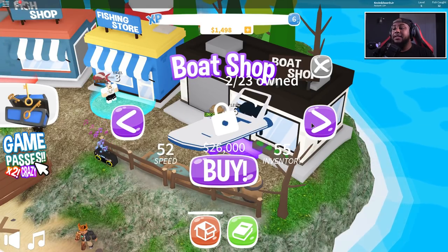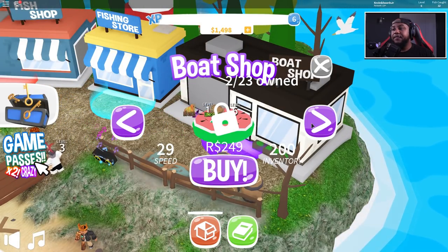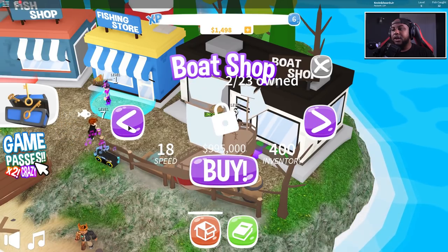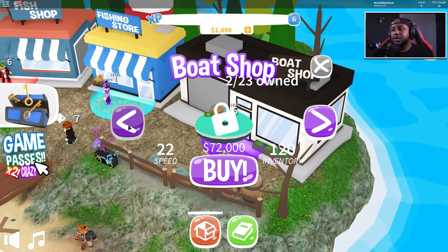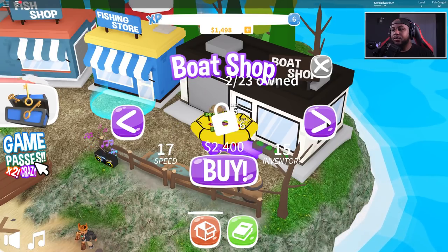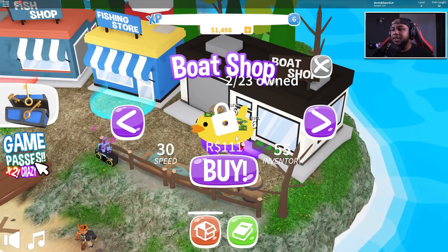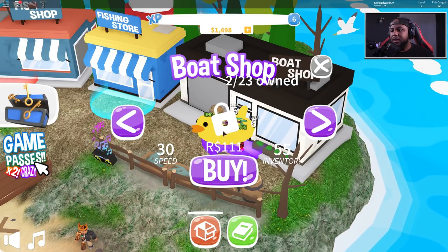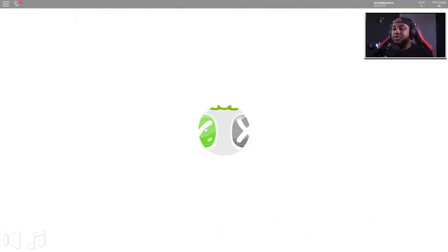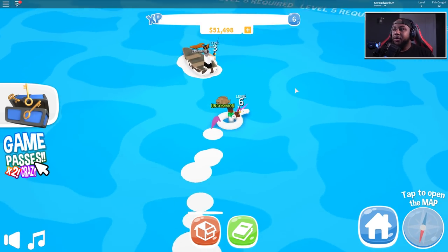We can get one of these sick boats - that one's 2400. What's the highest boat? Oh, I did open up a boat - I forgot I had a boat! Let me see - so I unlocked a boat from the chest. Where's my boat? It's the ducky - yeah it says I own this item. It was the ducky, it was in my inventory! I got some more cash and we got the unicorn - we were able to equip it!